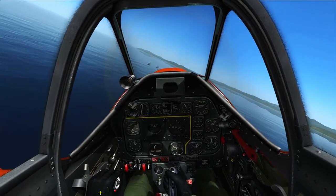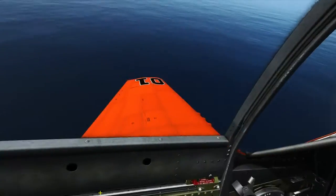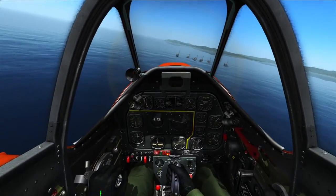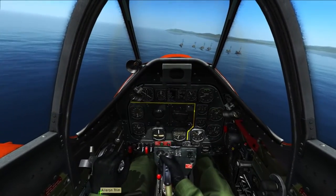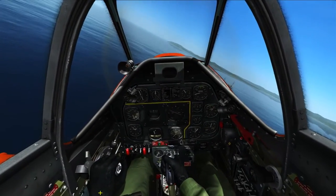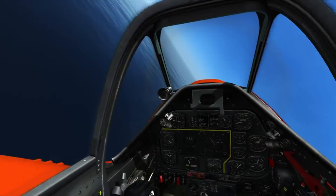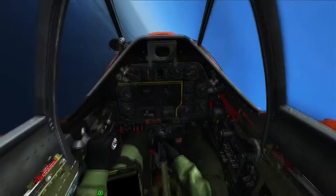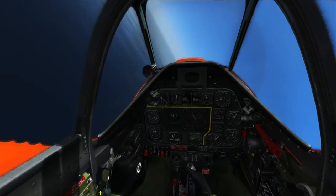Hello, and today we're going to be showing you how to land on the aircraft carrier in DCS P-51 or TF-51. We're currently in the TF-51, we've got 30% fuel loaded and we're going a little bit fast. You can see there's a lovely seven carriers lined up there. We'll be landing on a stationary Russian carrier, which I'm not going to bother pronouncing its name because I'll incorrectly pronounce it.